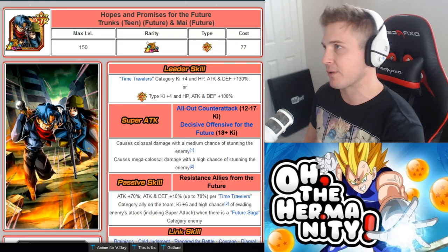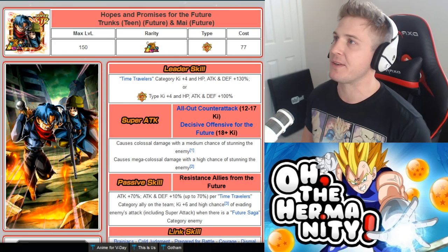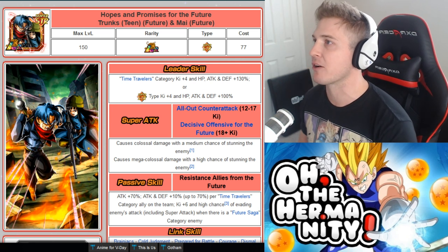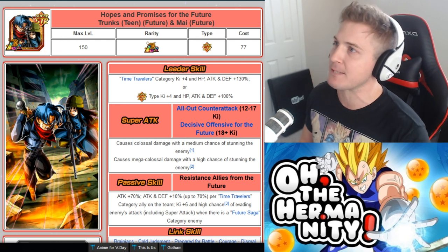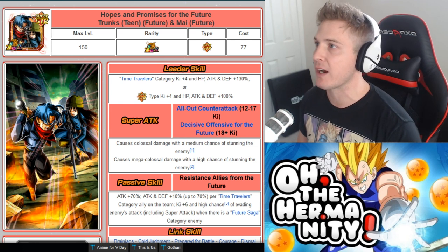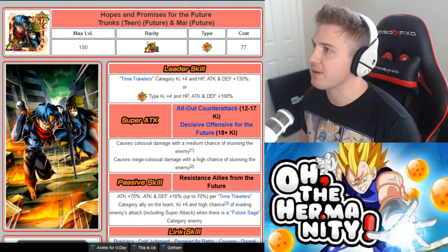Let's just dive right in. This is obviously the newest LR right here — Hopes and Promises for the Future, Trunks and Mai. This is the Time Travelers category lead, giving Ki plus 3 for HP, attack, and defense plus 130%, or Super Strength type Ki plus 3 for HP, attack, and defense plus 100%.